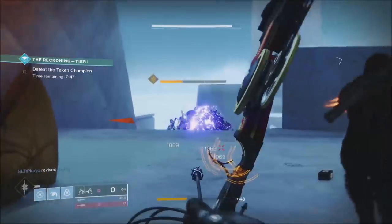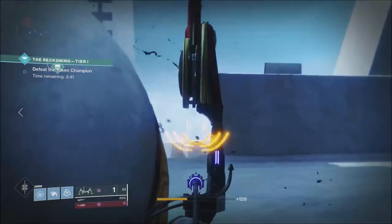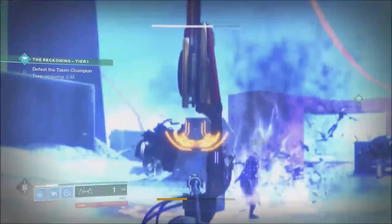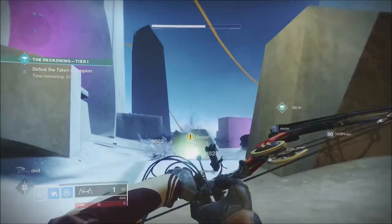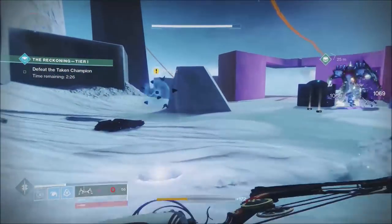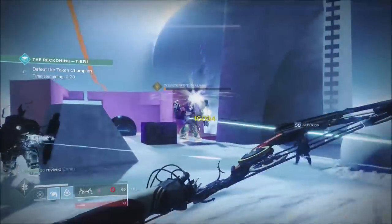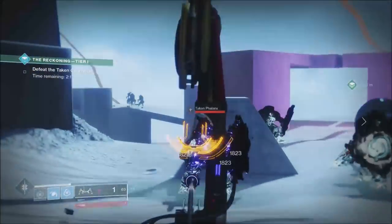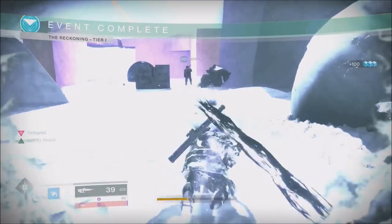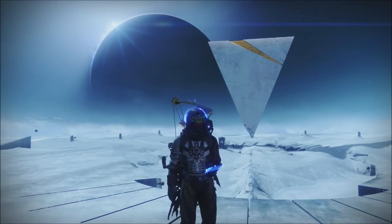Last but not least, and this is something I've noticed playing tons and tons with randoms: I dropped the boss, was clearing adds, doing really well and then I went down. Three of my teammates stood over my orb shooting adds and never revived me — I had to res myself back up top. By the time I got back down, all three of them were dead. That's 20 seconds of DPS lost and I had a super I possibly could have used to keep them alive. So revive your teammates if at all possible.